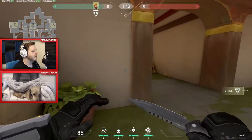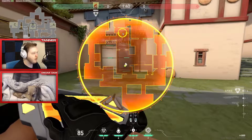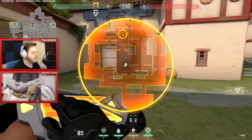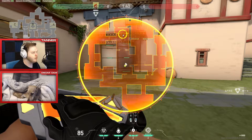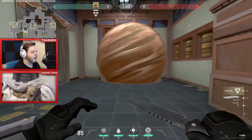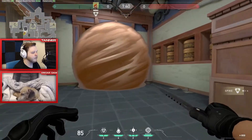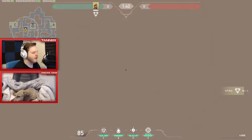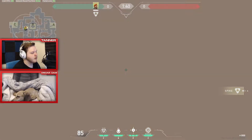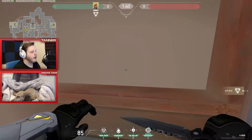A more common way to take C on Haven with a Brimstone in your comp is to go through mid and take through garage. You'd likely have one player on C long and one going through garage. One of my favorite smokes is not placing it inside the window but on the stairs — if you do it on the stairs it covers the window much more dramatically, and it covers their dropout as well.